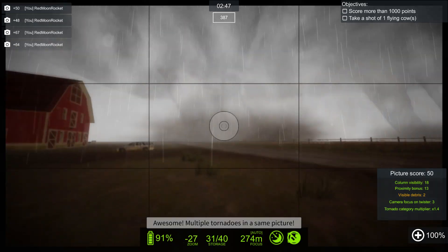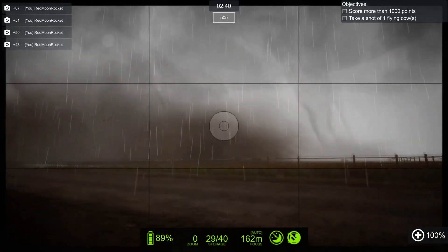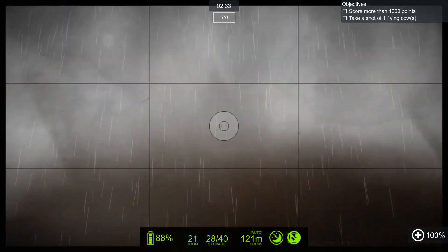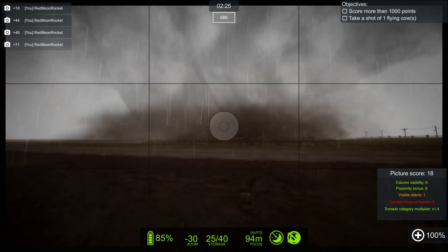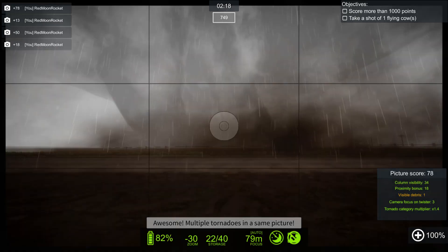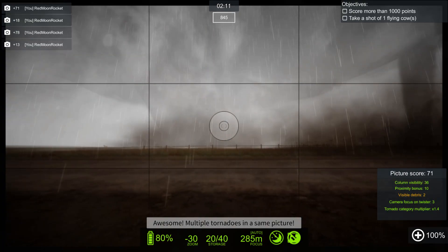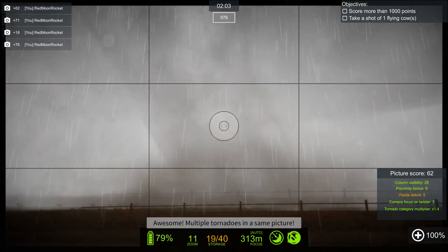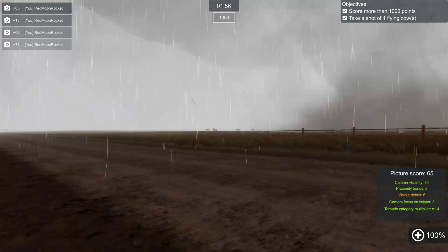We're getting our first bits of debris flying out here. Now we need to find if we can get a cow. That's a cow - that's a cow, come on, we had it - oh god! I'm sure it would be better with the whole tornado but I'm trying to get the flying cow. There we go - we got the picture with the cow, we got our thousand points!